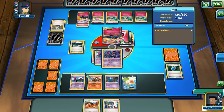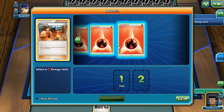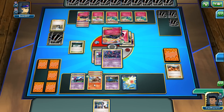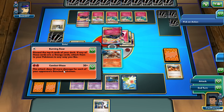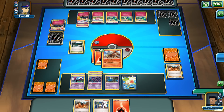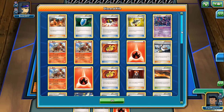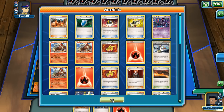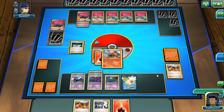Retreat into the Entei and then Combat Blaze, knocking out this Xerneas EX. We get another Blacksmith — perfect. But we don't have an Entei, which is okay — Enteis are prized and our Enteis are in the discard pile. But we do have Sacred Ash.